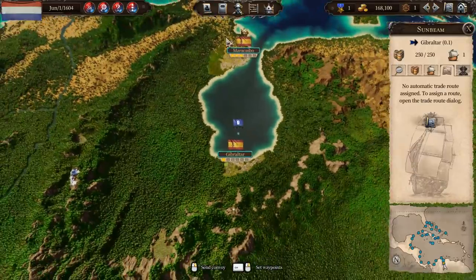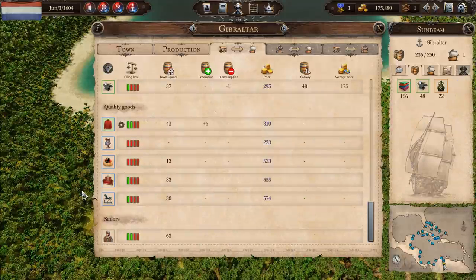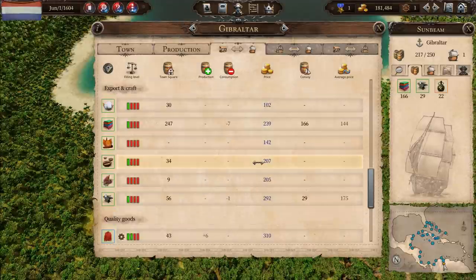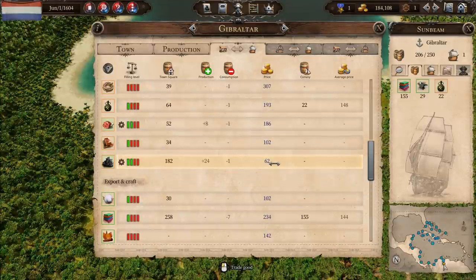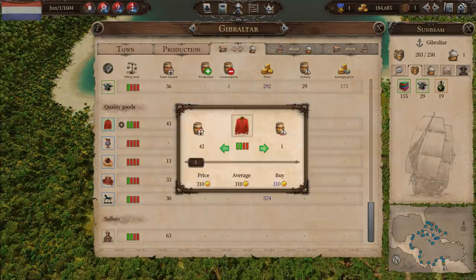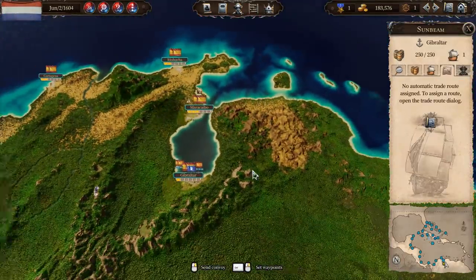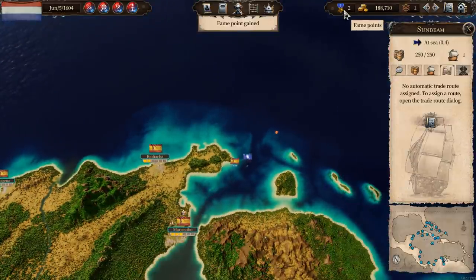We head down to Gibraltar where we sell all the furniture - that was a good sale. We sell a bit of cloth and rum, then top up with some clothes and coal. This is pretty much as far as I want to go in this direction, so we're heading back up to Port Royal. We've gained another fame point and we now have two fame points to spend.